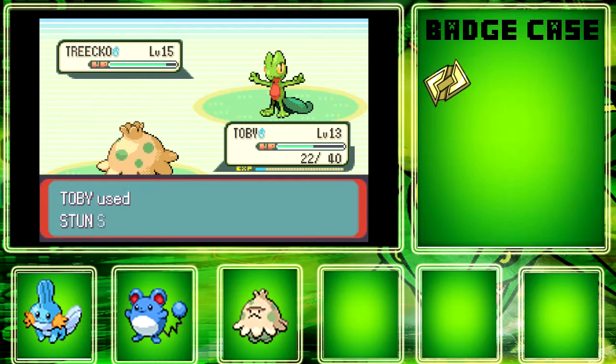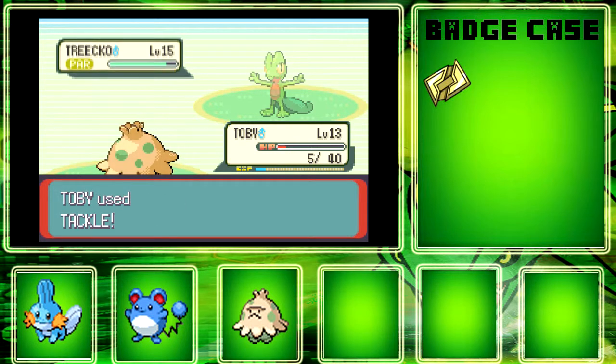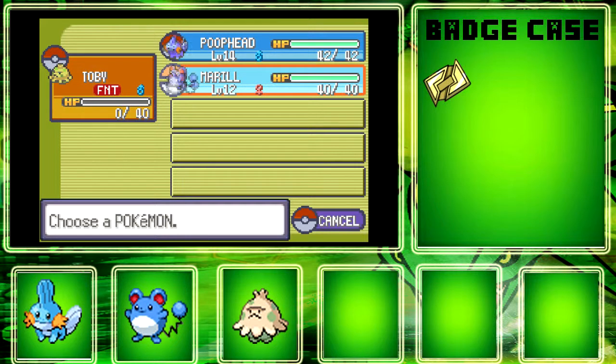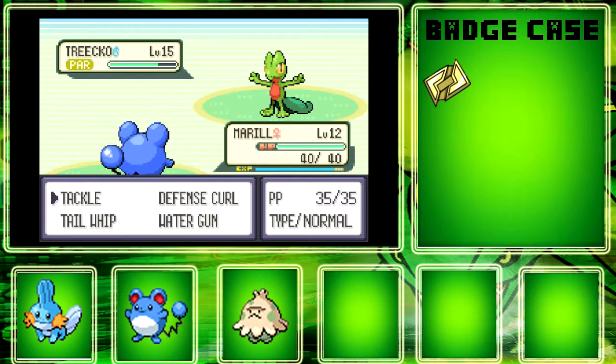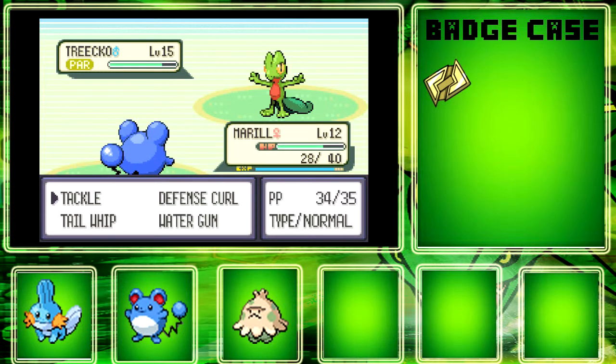So if I use Mudkip, it shouldn't be that bad. Let's paralyze it — that's what happens when you click too fast. Oh yeah, I guess it has Quick Attack too. Probably could have used a Potion. Let's try Meryl — I'm still at 13 anyway.